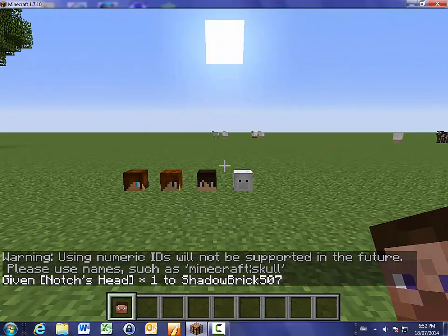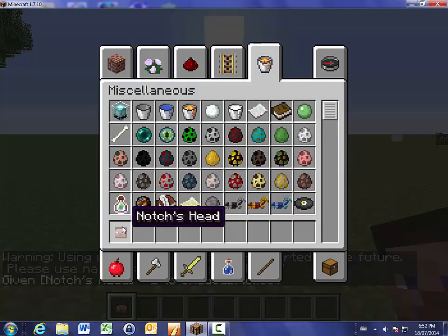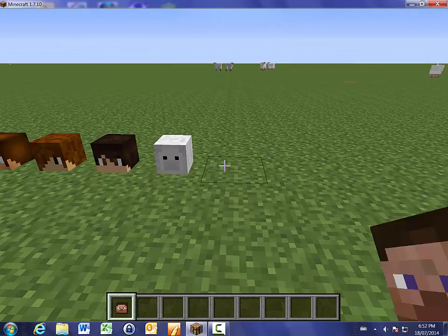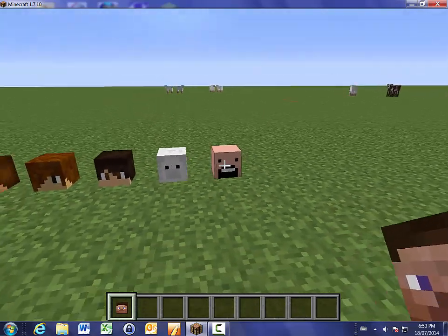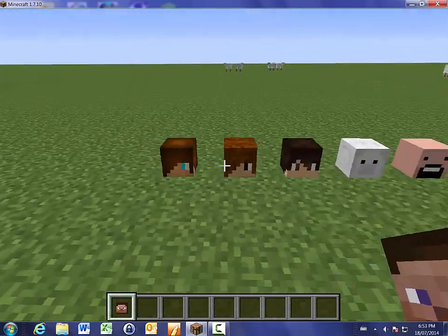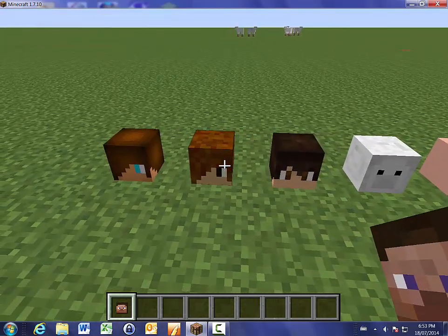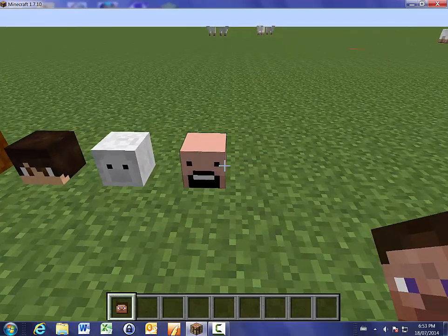Hit enter and you'll get this head in your inventory — it looks like a Steve head, but as long as you go in your inventory and it says Notch head, it should work. Just place it, and you can see we have Notch's head here. This is Oreo Cakesters' head, my own head, Momotoro's head, my bro's head, and Notch's head.